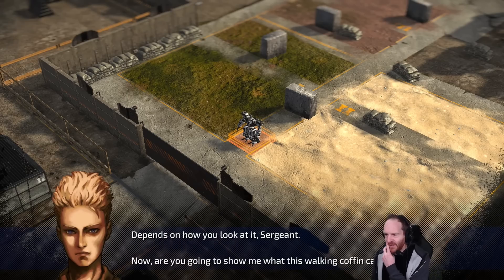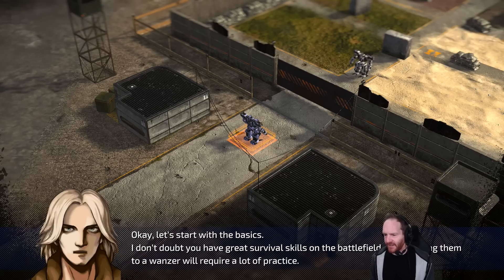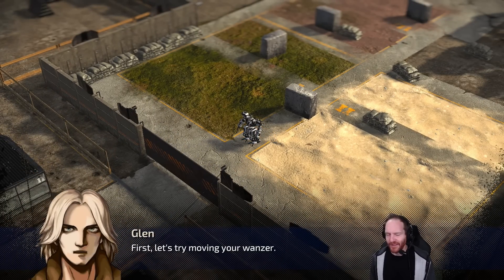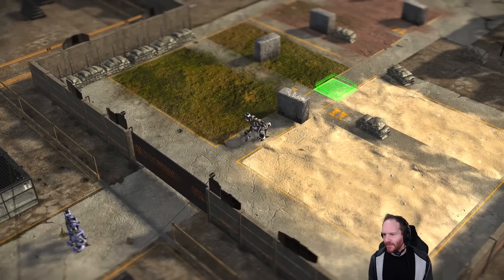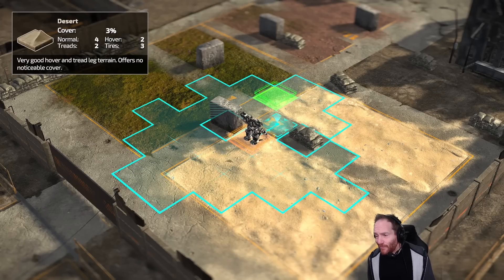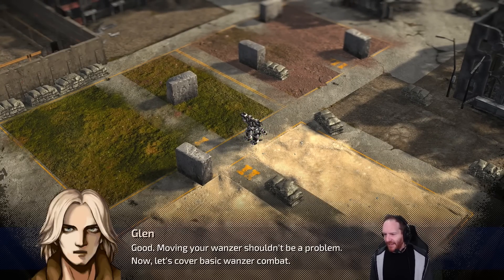Glenn asks Royd if he's going to show him what this 'walking coffin' can do. Let's start with the basics — I can either choose to go over the grass or over the desert, so I'll go the desert. Because this is turn-based, the enemy also gets to go after me, but with no enemy it skips straight back. Let's get in this green square as quick as I can. Moving your wanzer shouldn't be a problem — now let's cover basic wanzer combat.